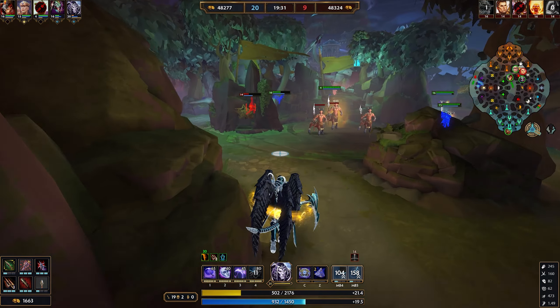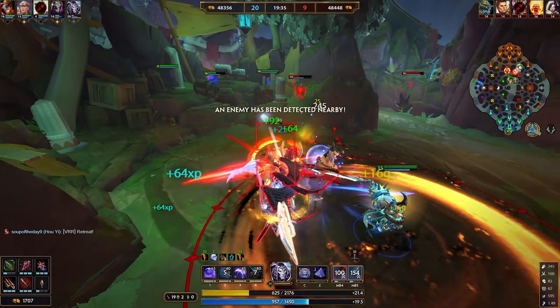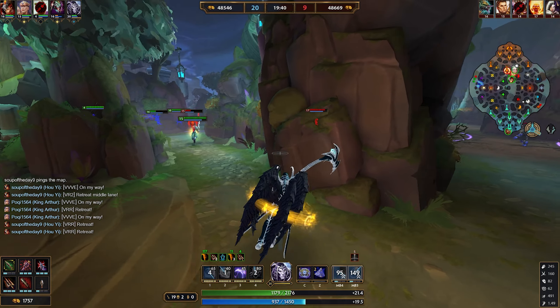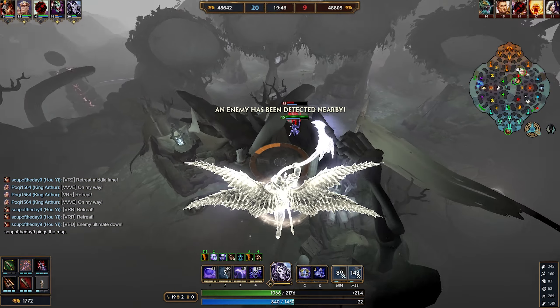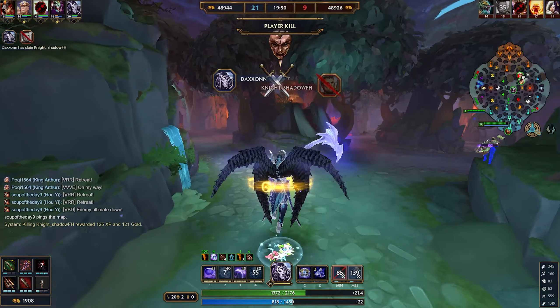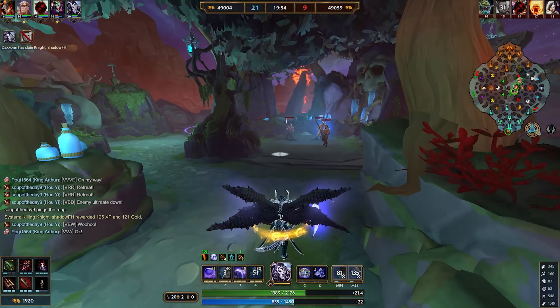The more times you can go up in the air and land back down on someone and insta-kill them, the better it's going to go for you. The more times you can use your one - which kind of one-shots - the better. Not only in being able to one-shot people more often but also for the healing. The more times you're able to use your two and gain that penetration and movement speed, the better. Cooldown reduction is probably the most important stat on this character.